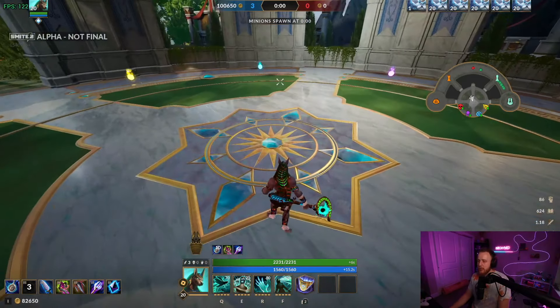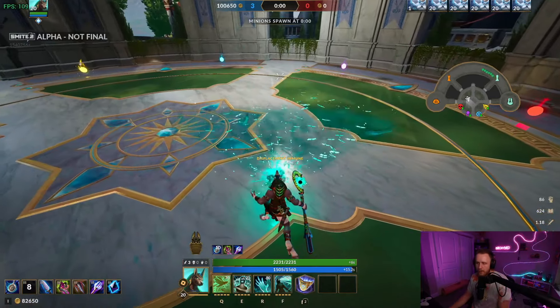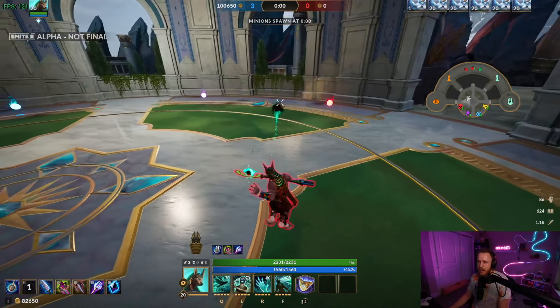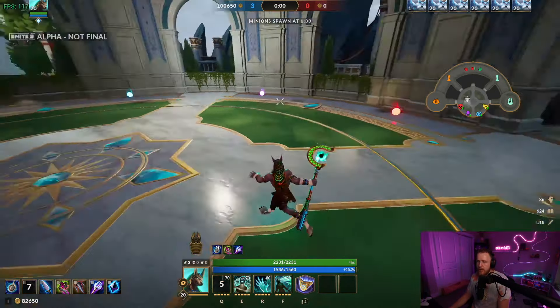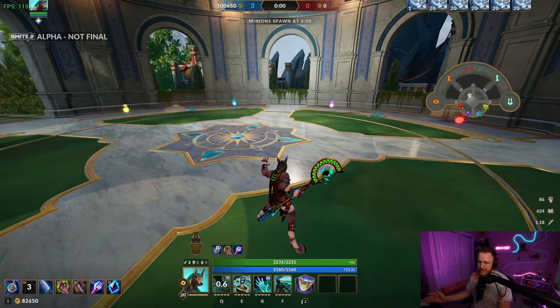At level one, you walk up to the wave and one the entire wave — all three back minions will be one-shot. What I like to do is auto at least two of them, then press one, and it'll kill all the back ones. Then it's one auto and you can kill the rest.